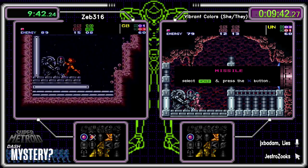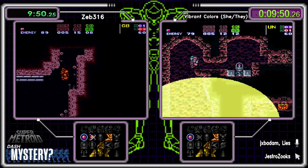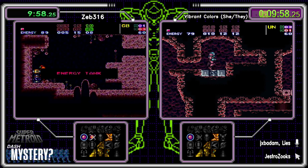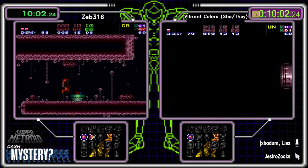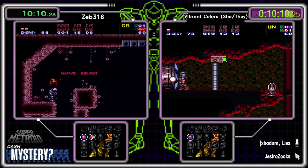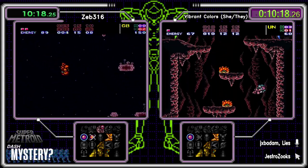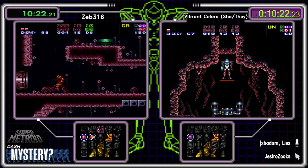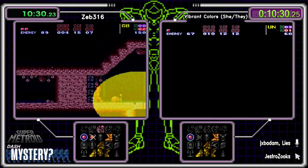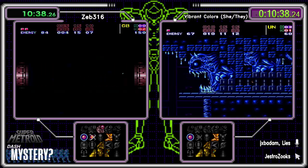If Vibrant finds Gravity she could immediately turn around — crossing the moat is a gravity jump away. Zeb found Wave Beam, and because they would have lost the gamble, the chat is upset. If you would have picked Gravity you would have lost there. Zeb's two majors up in Green Brinstar are Wave and Spazer.